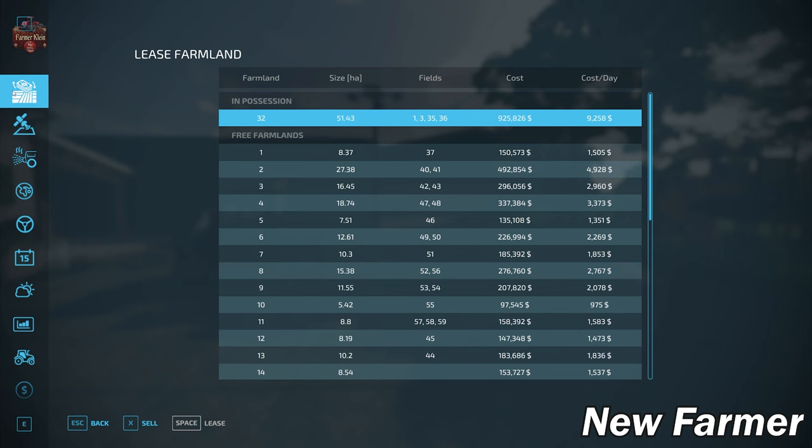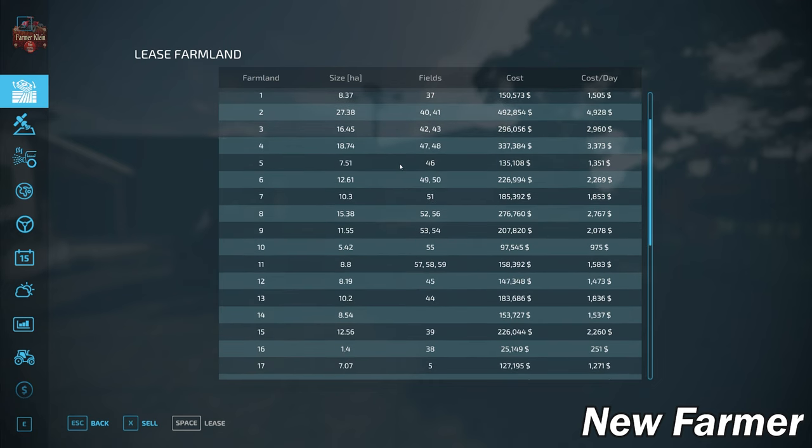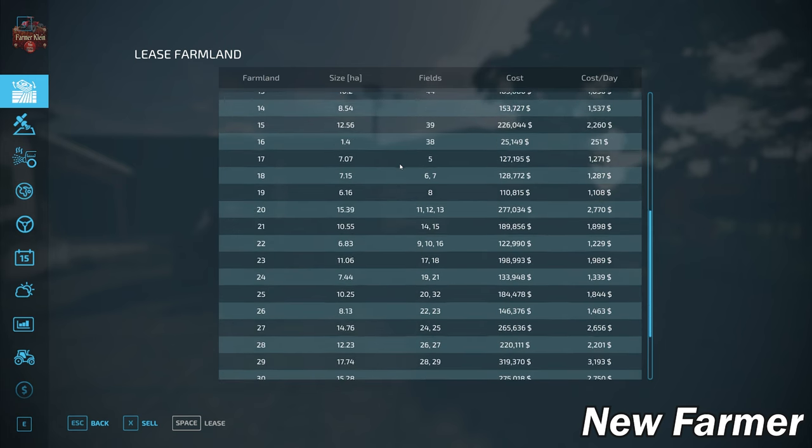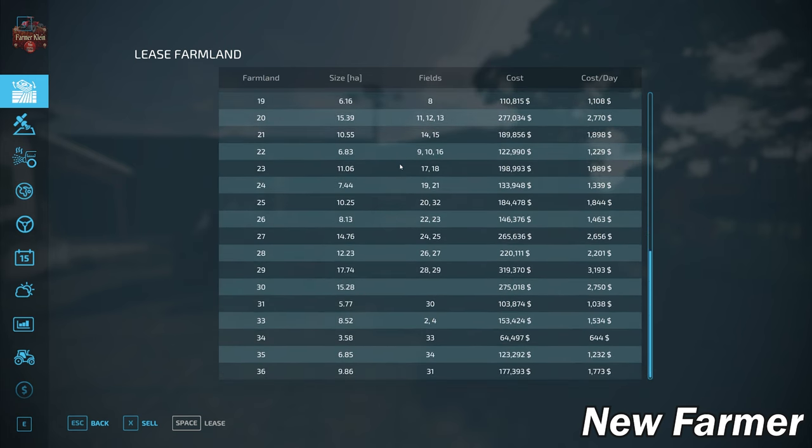Jumping up to the Farmland Lease screen, this shows us all the viable farmlands, how big each one is, any fields associated with them, and how much the land costs. We start out owning farmland 32, which is 51.43 hectares and includes fields 1, 3, 35, and 36. Scrolling through the list you can see the various sizes of the farmlands and, if those farmlands include viable fields, how much they'll cost you.